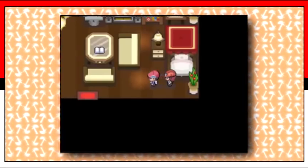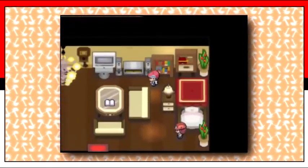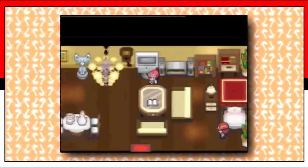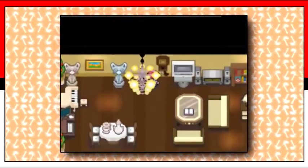Just imagine walking into your secret base in Omega Ruby and Alpha Sapphire and noticing a visitor. Maybe they can even make gym leaders visit your base in order to challenge you or reward you.